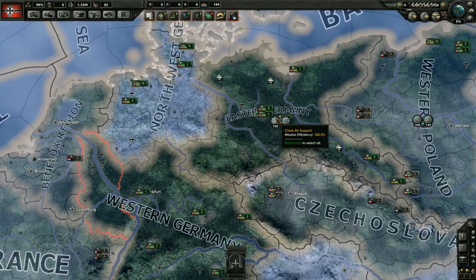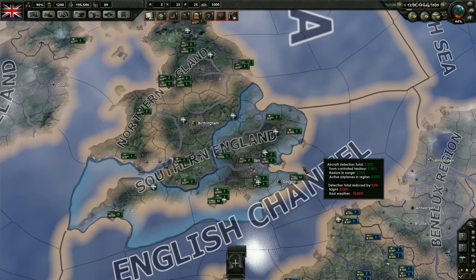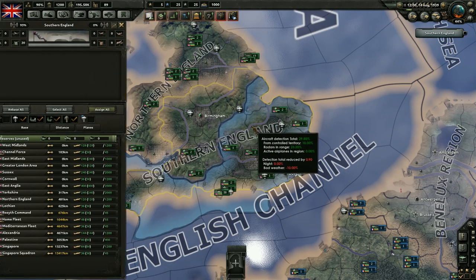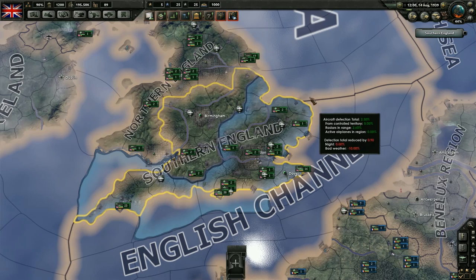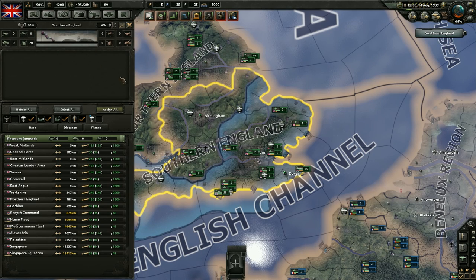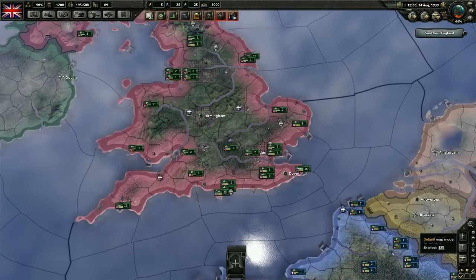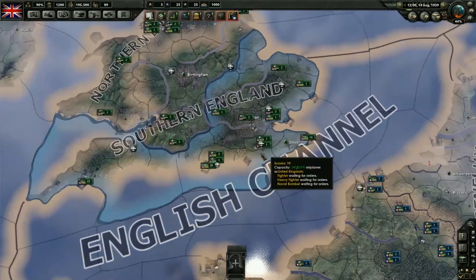Now let's switch to the UK in 1939 to look at air carriers. One thing I want to mention is radar stations — this blue area is all area covered by a radar station. We have 93% radar efficiency here. Radars do two things: they give you intel about units in the surrounding area, and they give your fighters a bonus towards finding other planes and bombers to attack. It's nice to have radar stations where the air war is going to be a major focus. You can build them easily by clicking on a state and selecting 'build radar station.'